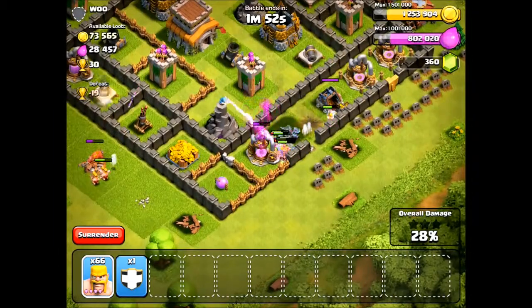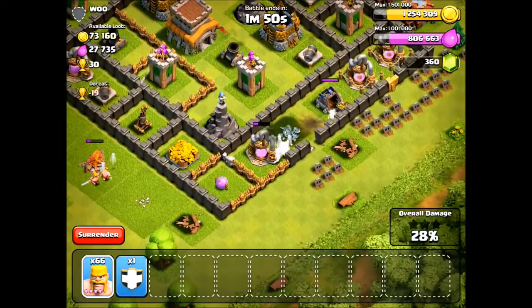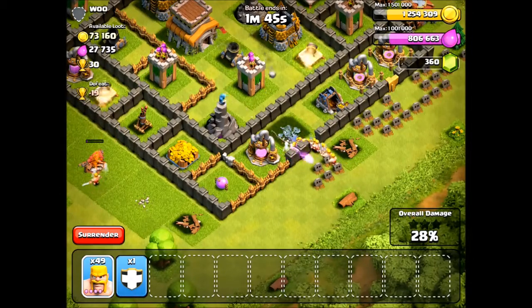Sometimes you want to stagger your deployment: deploy a clump, then stop, then deploy another clump, so they don't get completely wiped out by the splash defenses while still targeting the same node.